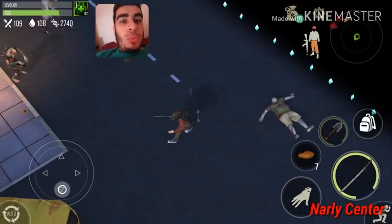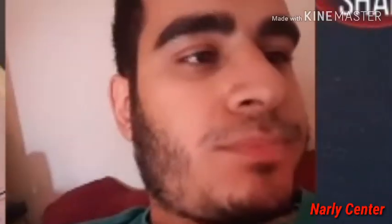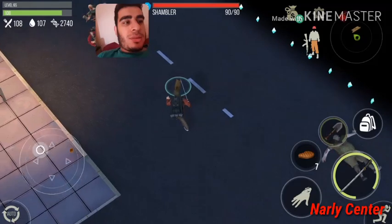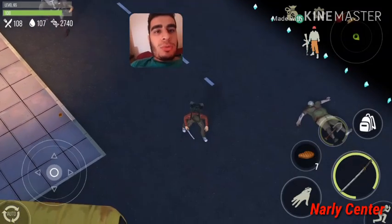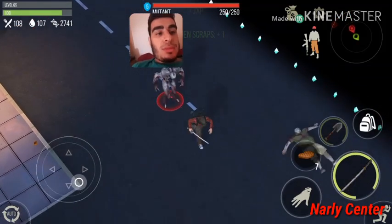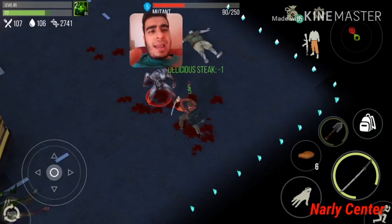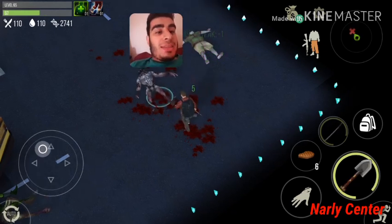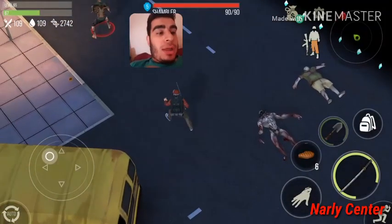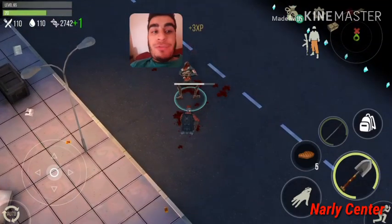We have a mutant and a shambler. The mutant when he sees us from far runs toward us — that's a good thing. But the shambler does a crazy fast run when he sees you, which I don't love. My strategy: lure the mutant to me and finish him off alone. Let me search his body — we got a tenth ladder. Now let me kill the shambler: one hit with katana, finish off with the shovel. Very easy.